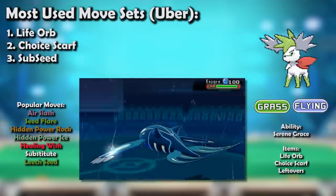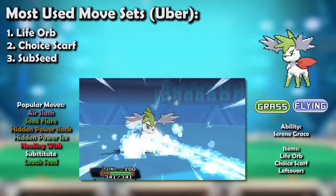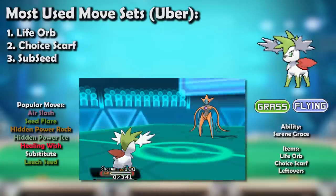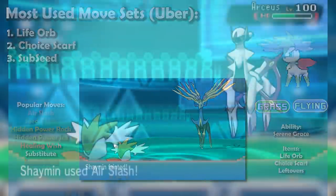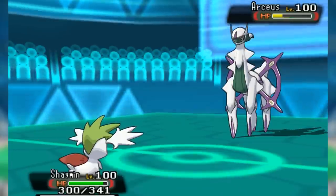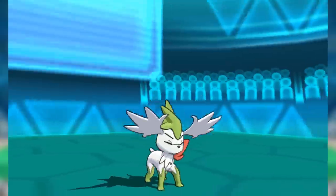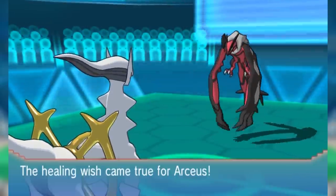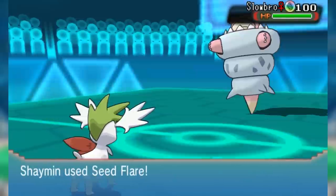Then ORAS came and everything became a lot more difficult for Skyman. Groudon went Primal and gained partial Fire typing, meaning Seed Flare no longer scared it to death. Kyogre also went Primal and gained a massive Special Defense boost, meaning Skyman couldn't even scare it reliably. With its two main targets no longer vulnerable to it, Skyman had a much more difficult time finding opportunities, especially since the rest of the metagame was more hostile with Mega Salamence and Xerneas. That said, it still had some use on specific hyper offensive teams, running all-out attacking with Life Orb — its Air Slash could potentially prevent Arceus Defog, and a Healing Wish could rejuvenate a teammate. Despite its niche being smaller than ever, Skyman managed to retain viability in ORAS Ubers.